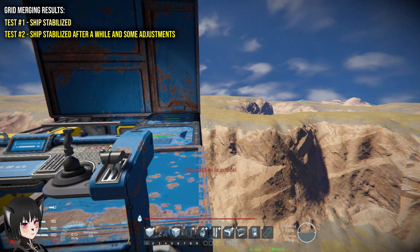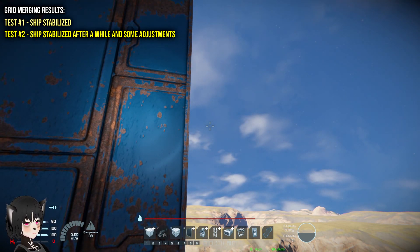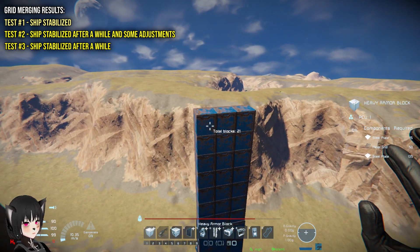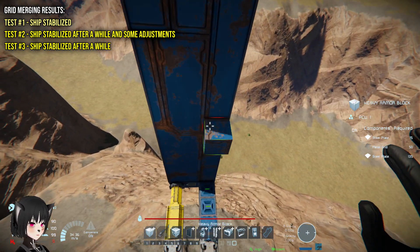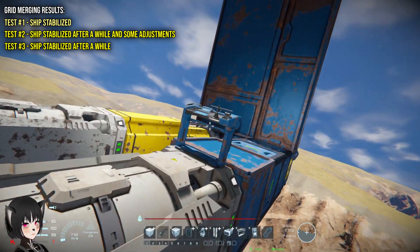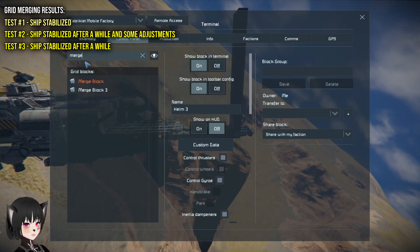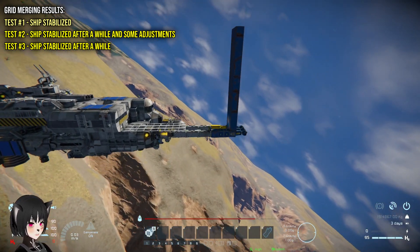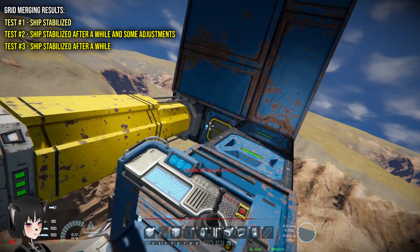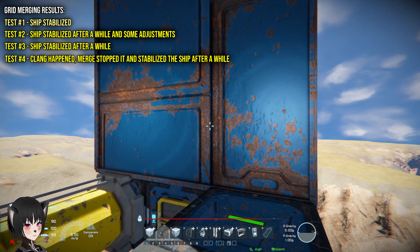Let's see whether the rotation will stop. The ship is still rotating on its own — wait, there we go, it finally stopped. So the trick seems to be working. Let me try one more time to be sure. Merging the grids again, leveling the ship — there we go. I can still see some slight movement but it finally stopped after a while.